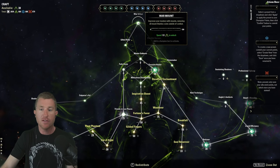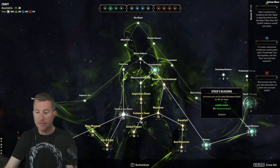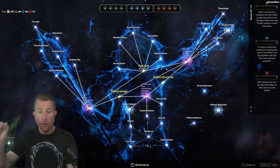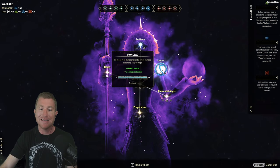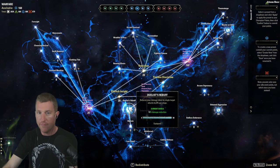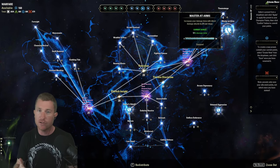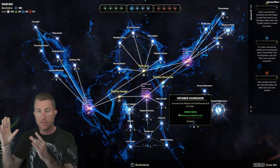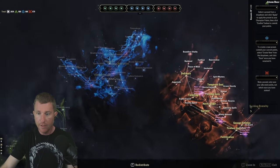For Champion Points: the green tree doesn't affect performance much. In Cyrodiil do War Mount and Gifted Rider. In the blue tree — the important one — I recommend two offensive and two defensive. Best defensive: Ironclad for reduced direct damage taken, and Dualist's Rebuff for survivability against heavy single-target abilities. For offense, Master at Arms applies to pretty much any ability. I go with Untamed Aggression because it applies not just to damage abilities but also to healing and Living Dark — the more we ramp that up, the more survivability we have.